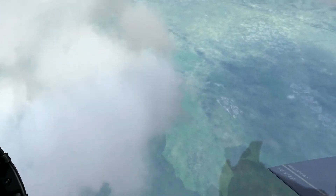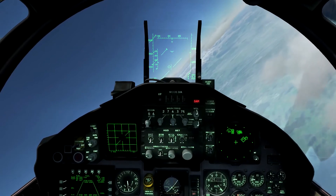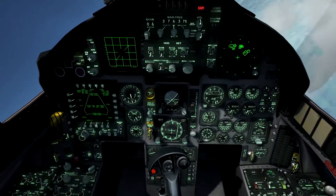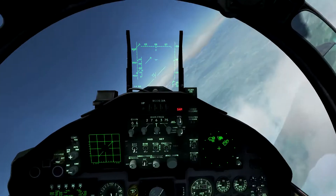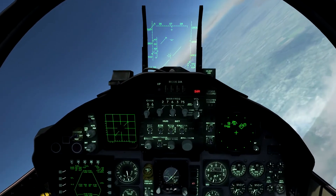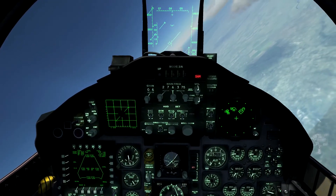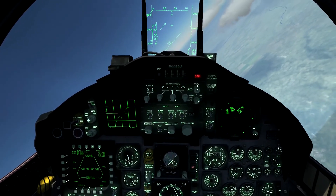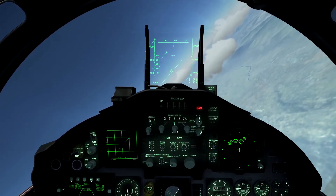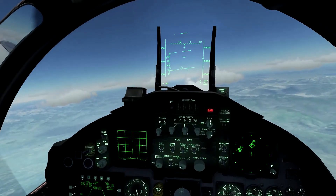We might be over the enemy troops right now. I could have gone a little bit harder bank. Lots of S-6s down below us. This plane is flying very nicely though — really enjoying it. We're coming around to our next waypoint which is 10 miles out. Still 25,500 feet and 350 knots.